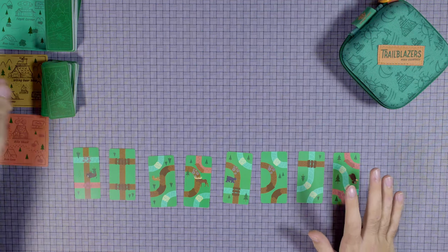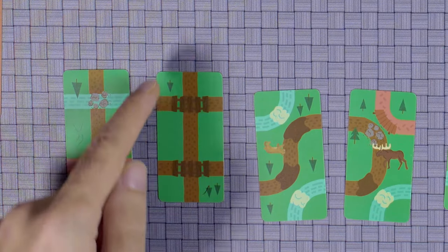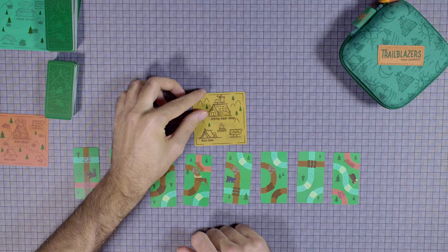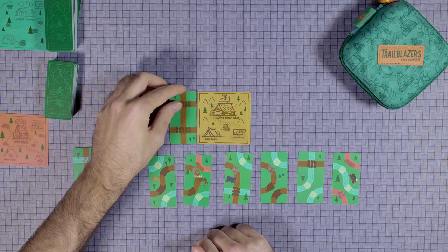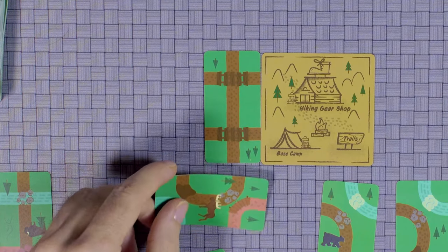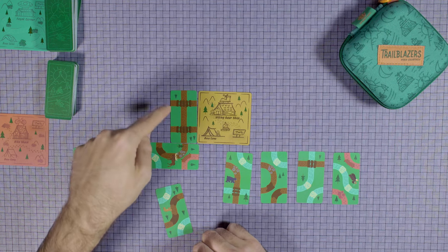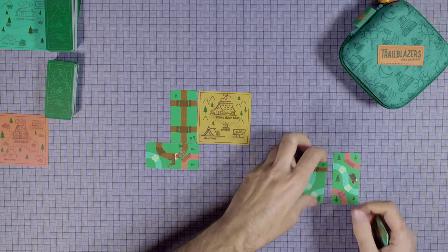So you look at your cards and then you decide which building you want. I'm thinking I want to use this because I could possibly loop around and have these count twice, or maybe use this somehow. Yeah, let's do this. I'm going to definitely choose the hiking gear shop. I think the best thing to do here is to possibly loop around and then have this count twice if I just go back around that way, and then I could have this one extend more. Not a bad first turn. I'm definitely looking for paths with two markers.